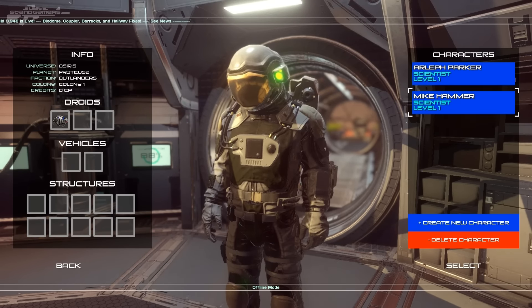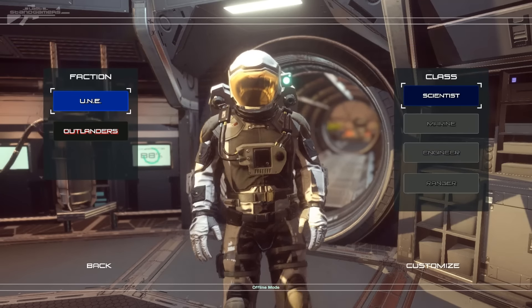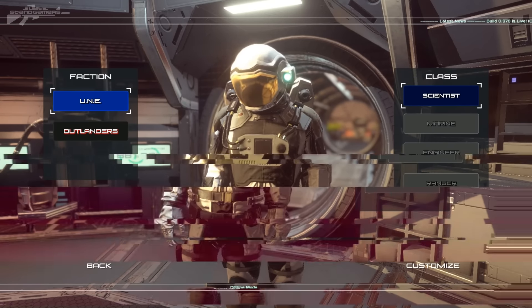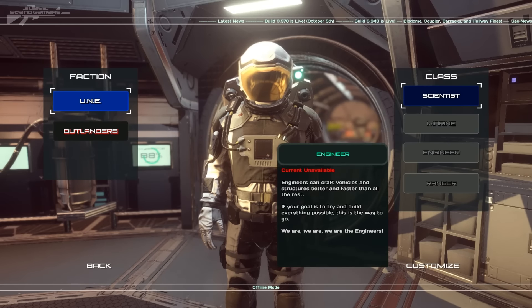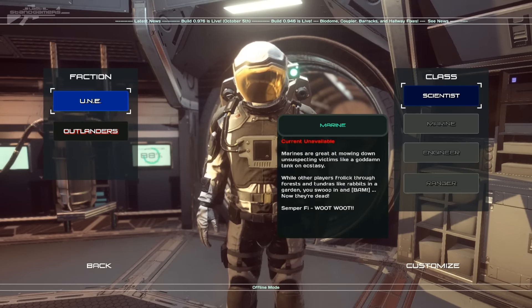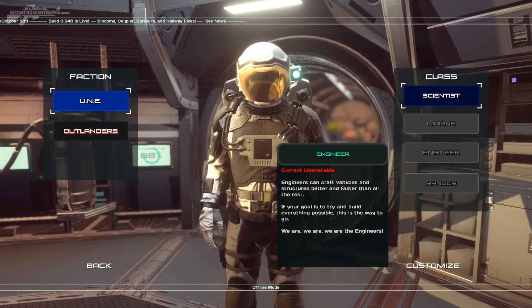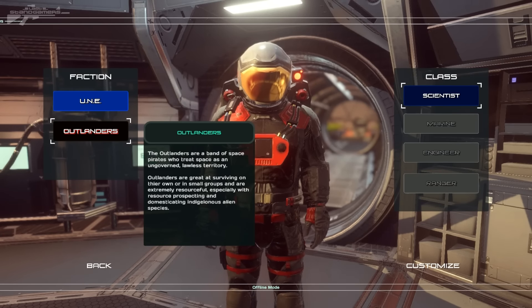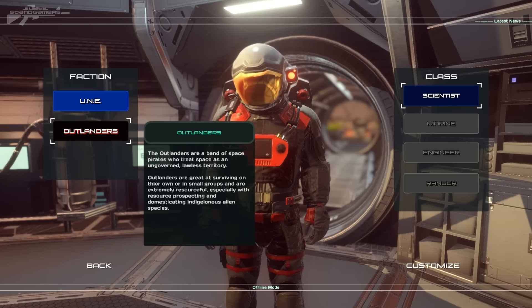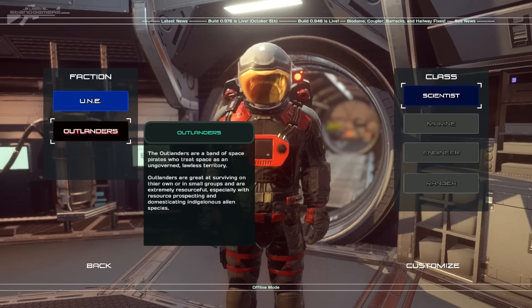Moving on a little bit on the left, we've got the info of what sort of structures are available to these characters. You can see one's got an inflatable dome and a droid, and the other one just has a droid. We're going to build a new character. So we've got two factions to choose from that I reckon will play more of a part in the online side of things in the future, and we've got four classes: scientists, if you want to focus on spacecraft rockets; marines, more like a soldier; engineers, who maybe have building specialities; and ranger. We've got the Outlander faction who are like a band of space pirates who treat space as ungoverned lawless territory. Great at surviving, thieving, small groups, extremely resourceful, especially with resource processing and domesticating indigenous alien species.